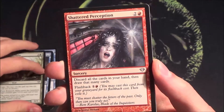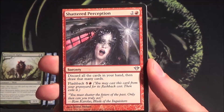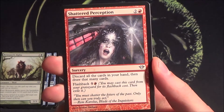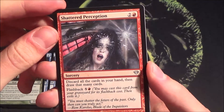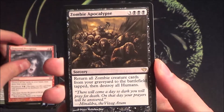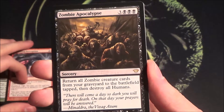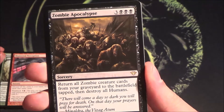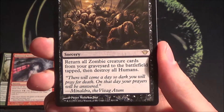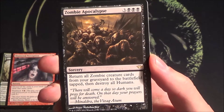Shatter Perception is a flashback card — you discard all the cards in your hand and then draw that many cards again, so if you have a bad hand, use this to get rid of it and maybe do it again later. Nice with flashback too. Then Zombie Apocalypse — this card embodies the whole Dark Ascension flavor: return all zombie cards from your graveyard to the battlefield tapped, then destroy all Humans. Flavor win! Good in zombie decks.